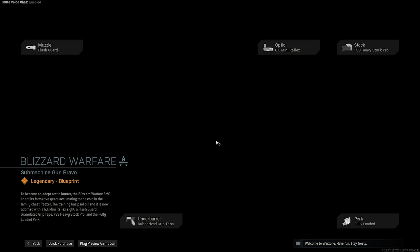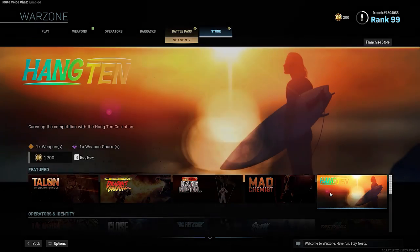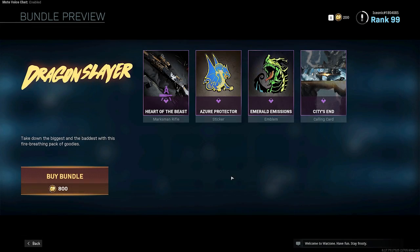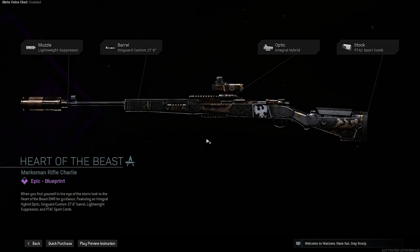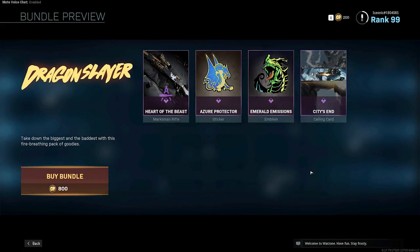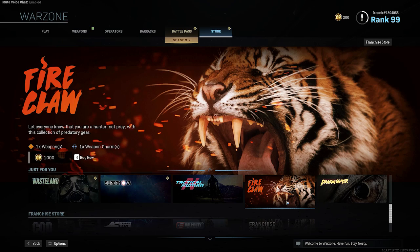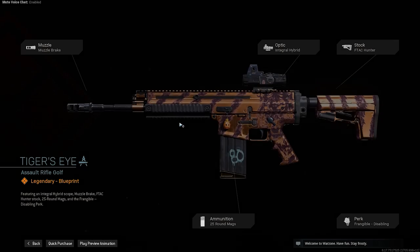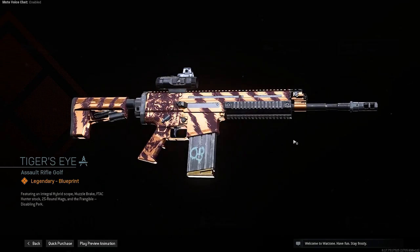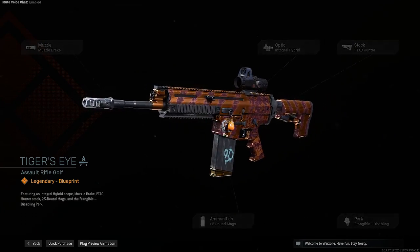Cold Hunt — just a P90. Yeah, I already got a P90, don't need another one. Dragon Slayer. Not a huge fan of gold bling looking things. Firecore — this is not too bad actually. I actually quite like this color skin.